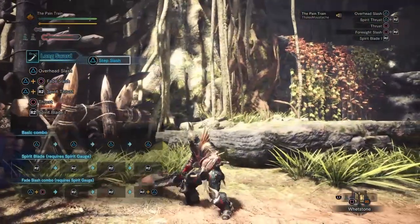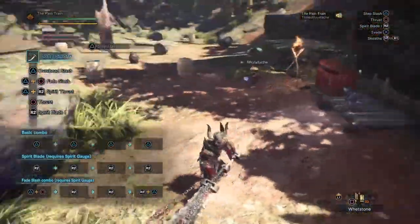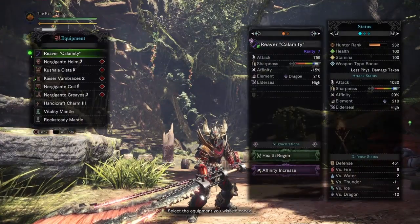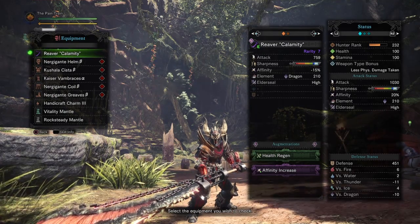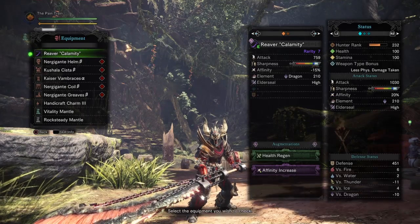Do you see this longsword right here? This is actually now the strongest longsword in the entire game. It's the Reaver Calamity, the Devil Devil 3 longsword. Now let me show you guys its features. The Reaver Calamity comes with a total attack of 759 with White Sharpness if you have at least Handicraft Level 1, minus 15% Affinity, 210 Dragon Element, and High Order Seal.